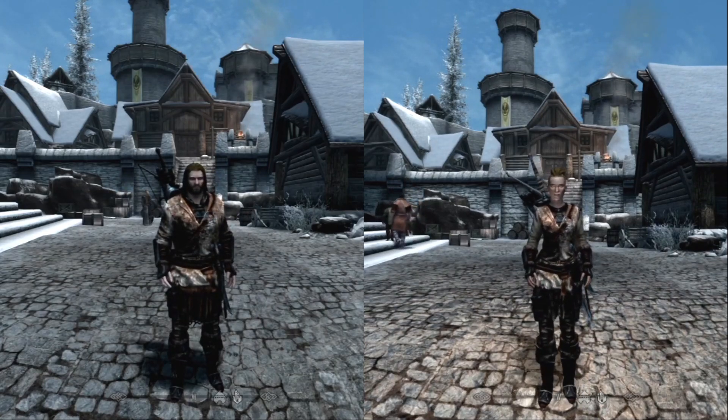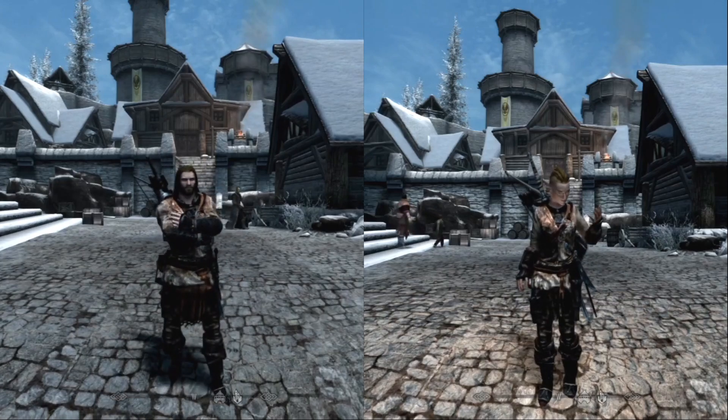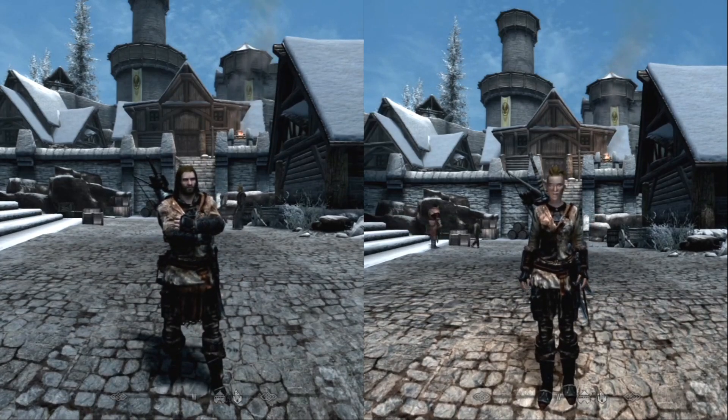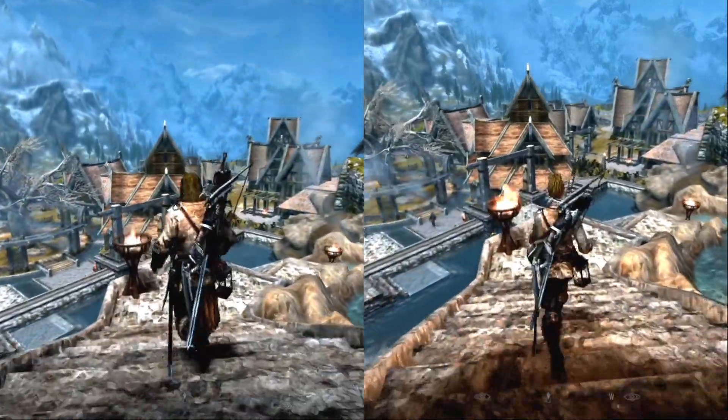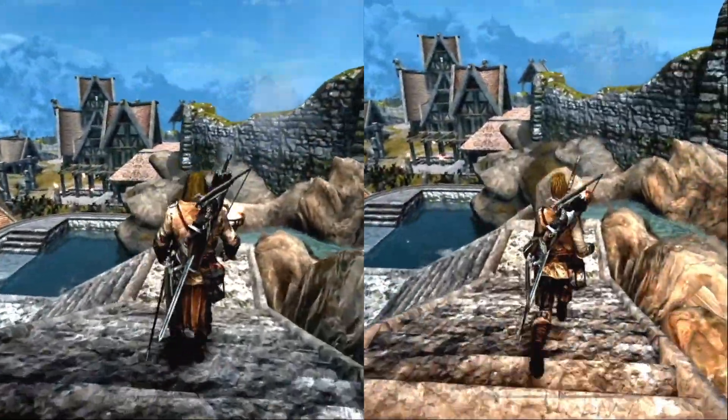These animations focus on idles, walking and running. They come in two separate files — one for males and another for females. The files are 274.9kb and 211.4kb respectively.